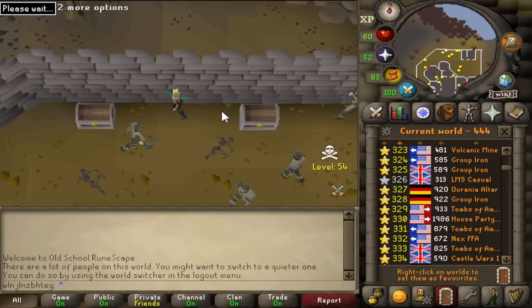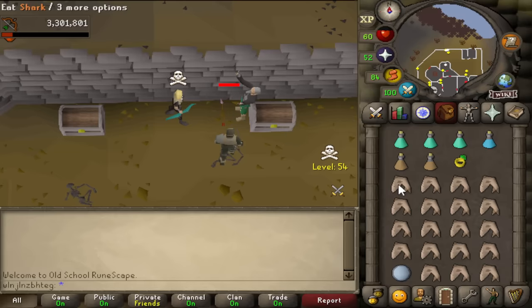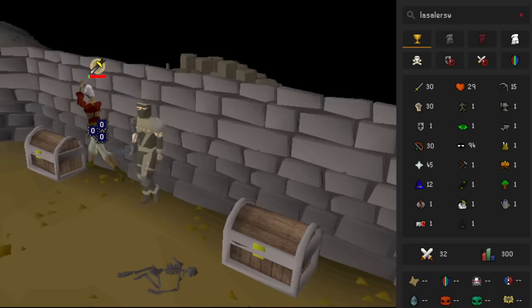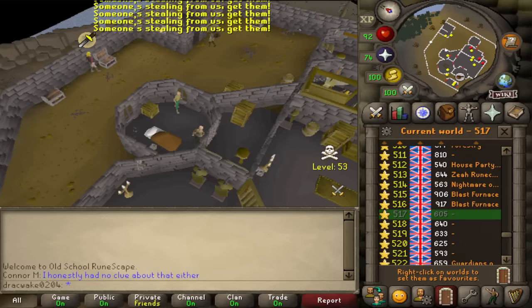I tested it with a couple more of them by running into view on my PK account. That's, unfortunately, very clever of the scripter, because it's also a good banking method since the bank is so far away. By the way, I also found a level 32 with 94 thieving here.